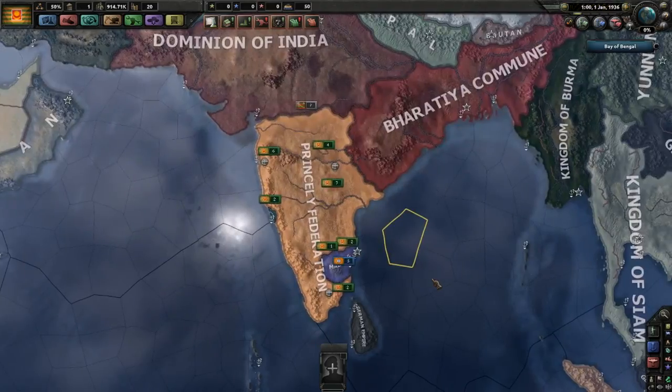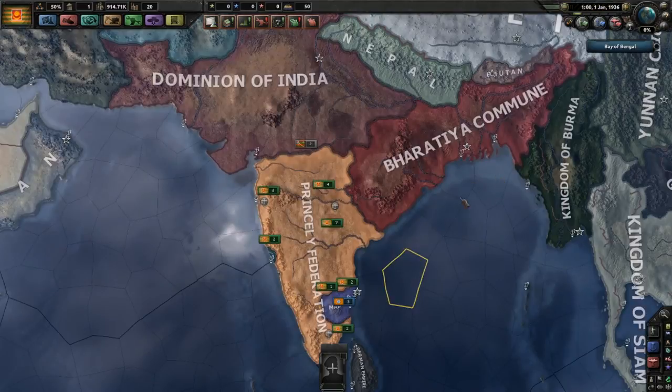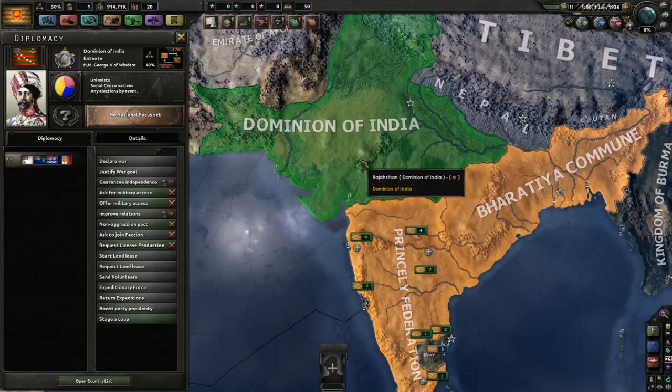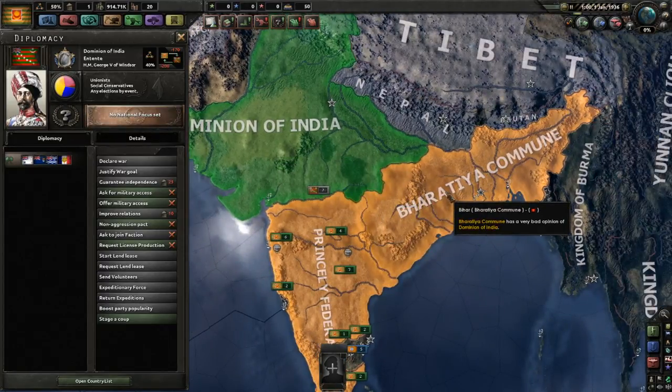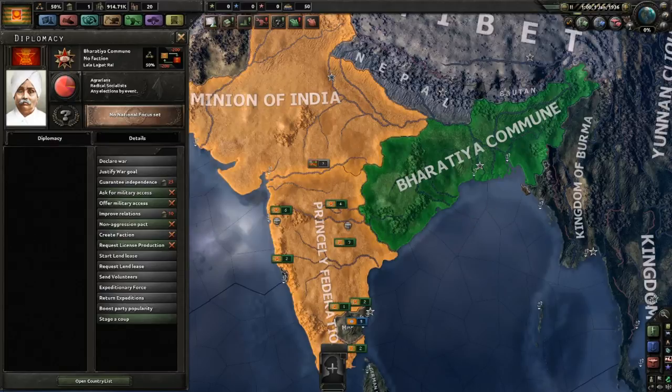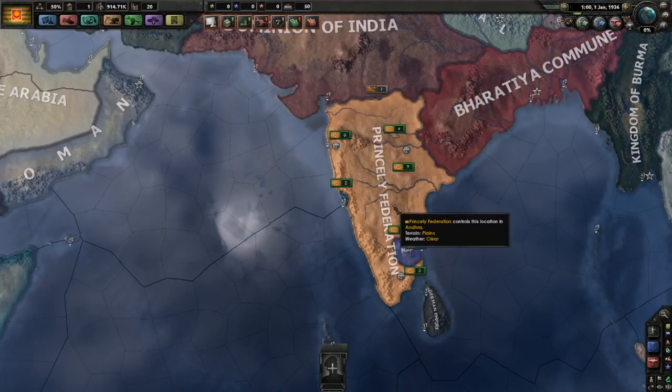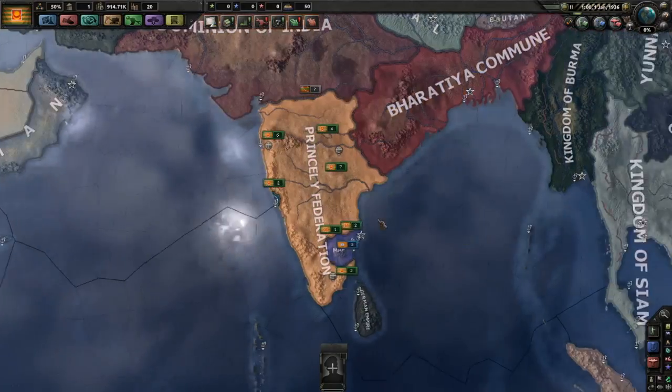Welcome to the Princely Federation. Just to give a little bit of historical context, the Princely Federation was formed when the British Empire was falling apart and a civil war erupted in India, eventually resulting in it being split into three parts. The Dominion of India is still ruled by the British royal family — you can see George V there as their Maharaj. You also have the Commune, which is the syndicalist portion of India in the Northeast. And then in the South, this is the Princely Federation, run by a council of princes led by Osman Ali Khan, who was one of the richest men in the history of the world. Look him up — it's pretty crazy. He was basically Smaug, but in human form.